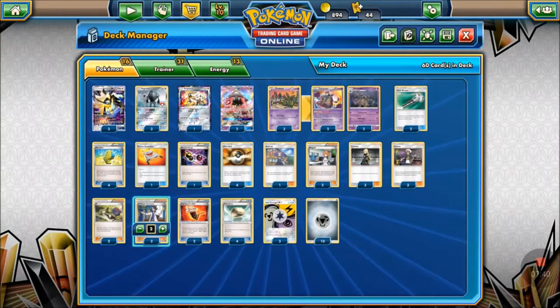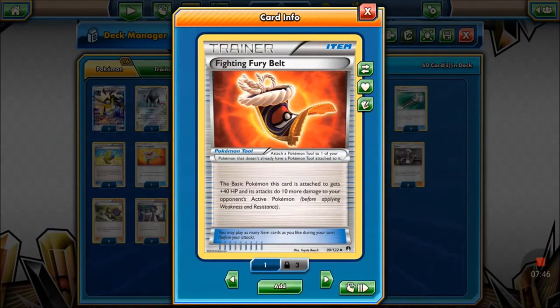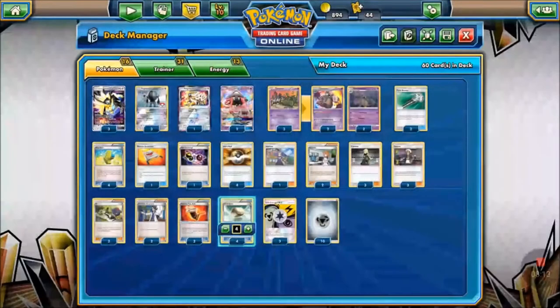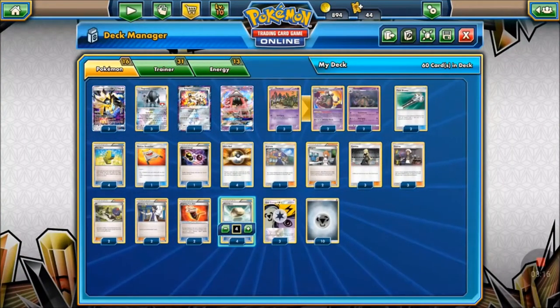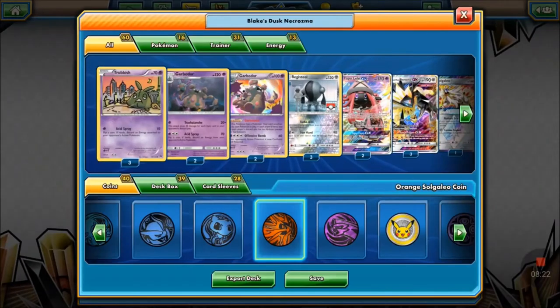Two Fighting Fury Belt to give our basics 40 more HP and 10 extra damage, since Duskmane and Registeel are our main attackers. Four Float Stone because we have a lot of heavy retreaters — Registeel has three retreat, Duskmane has three retreat, Garbodors have three or four retreat. If we're low on Guzmas we need ways to retreat, and we need tools for Garbotoxin to activate. Three Unit Energy and ten Metal Energy round out the list.